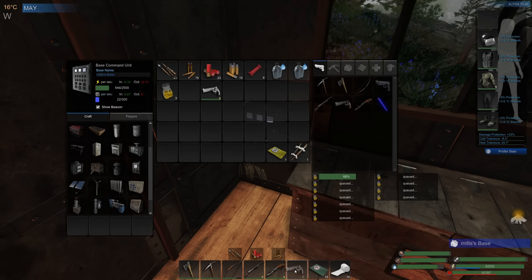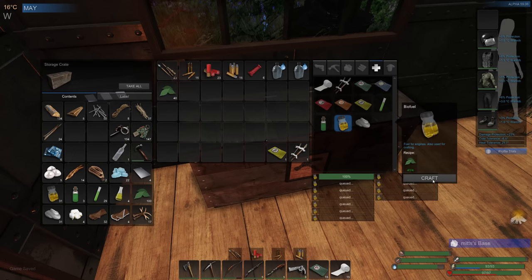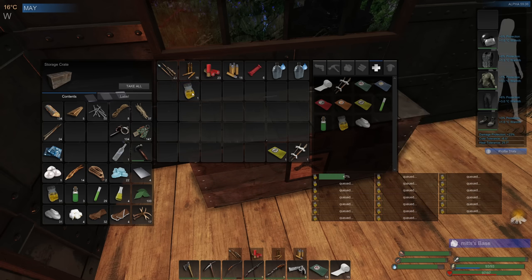I think probably getting some wood today, and any crates, any fibres that we can gather. We'll let this biofuel sort of top up. Is it me or are we not getting much biofuel? Oh, I put a bunch away, didn't I? Let's make some more - I forgot I did that. I'll do another stack and we'll leave a hundred of those in there. That'll do for the moment, we'll make some more when we can.